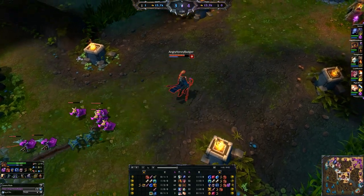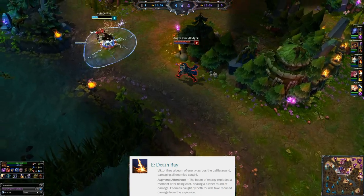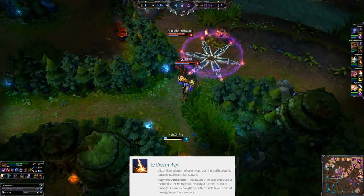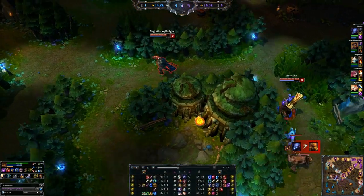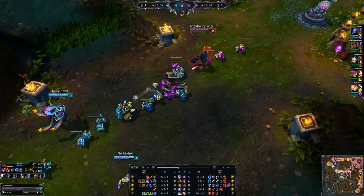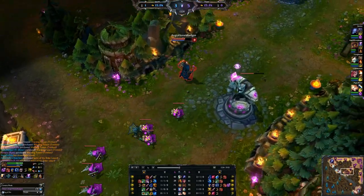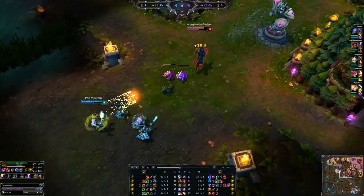Your E ability — which will be the first thing you probably want to max out — is your Death Ray. Victor uses that robotic arm, shoots the laser, deals magic damage, and it scales heavily from ability power. When you augment this, an explosion follows the Death Ray after you cast it dealing the same scaled damage. Enemies already hit by the Death Ray only take 40% of that damage, but fresh targets take the full amount — like they got hit by the Death Ray itself. Its base damage at level 5 is 250, scaling at 70% ability power, which is a pretty good ratio. Its cooldown is 9 seconds at rank 5, but we'll talk about that in the build.